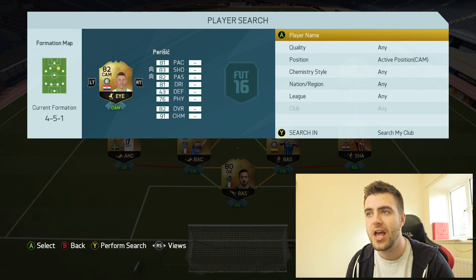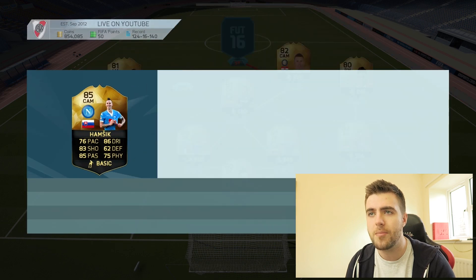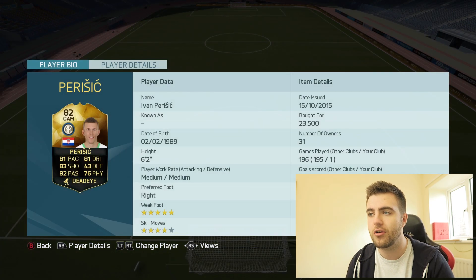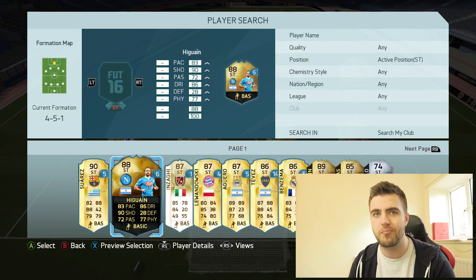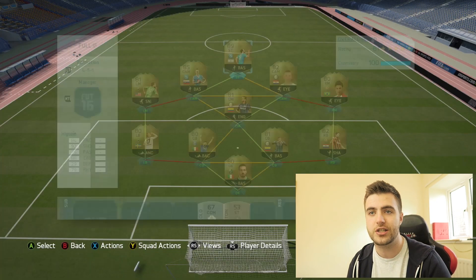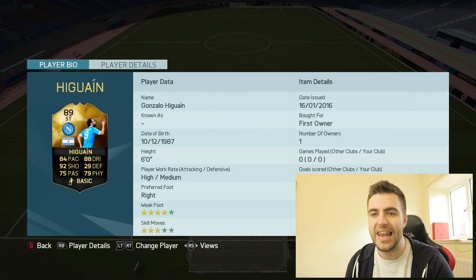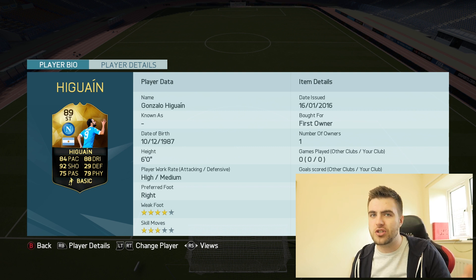Our two central attacking mids are Perisic and the Hamzic card — it was a first owner one from Team of the Year, so he's pretty cheap, probably around 20k. Perisic is just a very OP one — five-star weak foot, very solid player. Leading up to our big boy up front: I actually had a first owner loan version of this card, and then packed his inform. He got upgraded to 89 and he looks unbelievable — 84 pace, 92 shot, 88 dribbling. When he gets his Team of the Season card, it's going to be at least a 91 or 92 — it's going to be incredible.